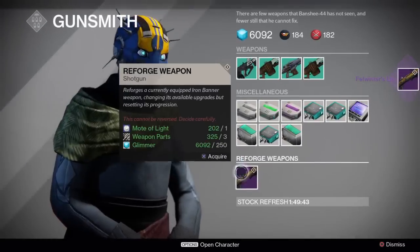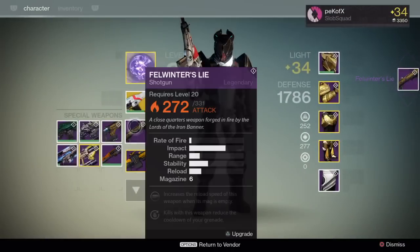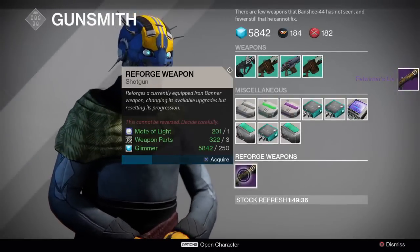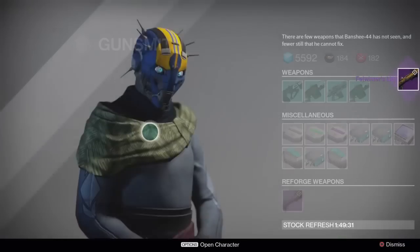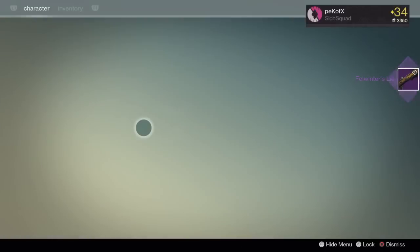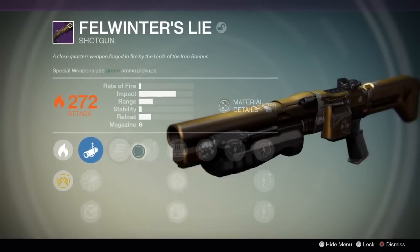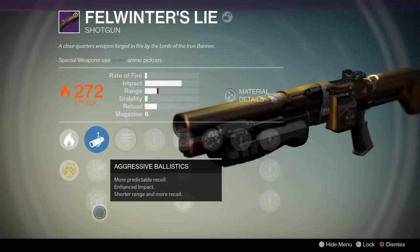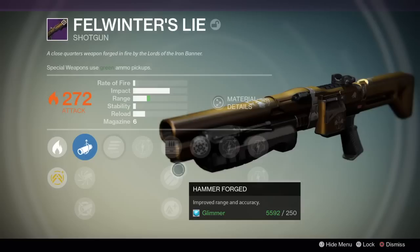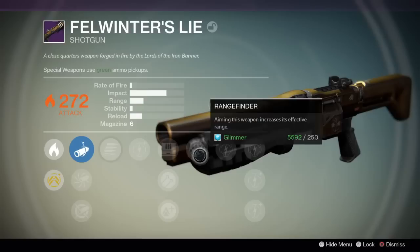We can still re-roll with the Dark Below perks, which is pretty nice. I'm just hoping I don't get screwed — it's bound to happen, you know. There are so many perks to pick from and it's hard to get that perfect setup. This one's not bad, but I probably won't keep it. I need Aggressive Ballistics — that's one thing. I just want Aggressive Ballistics and Shot Package at minimum.